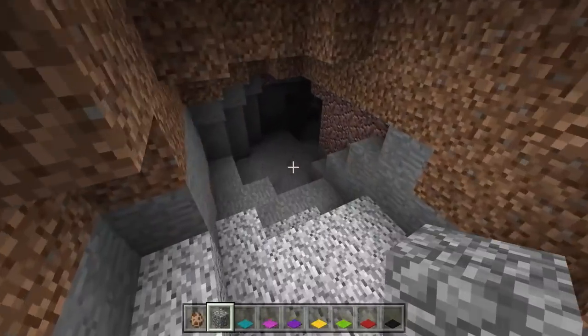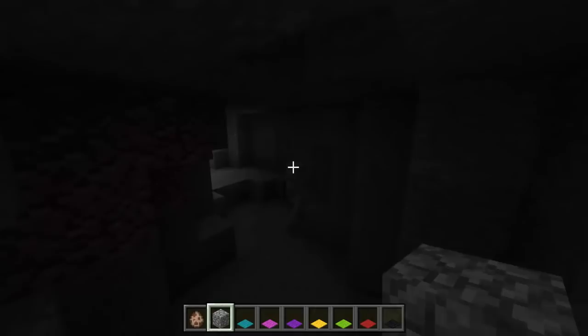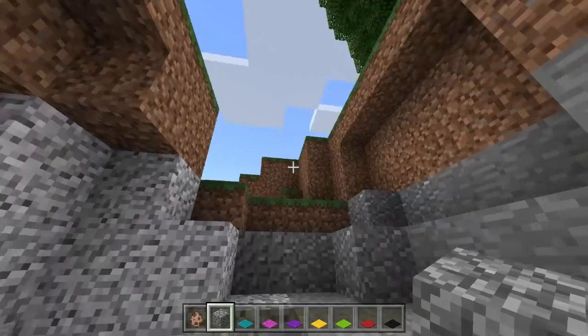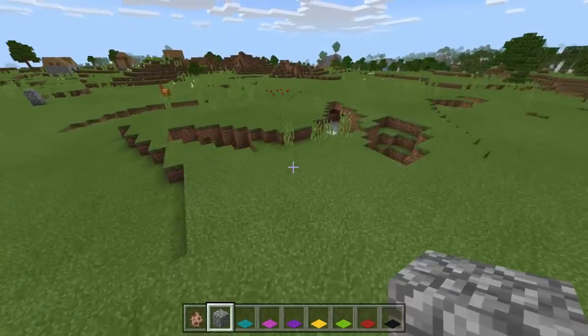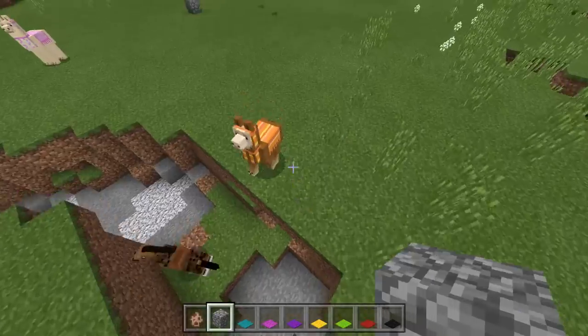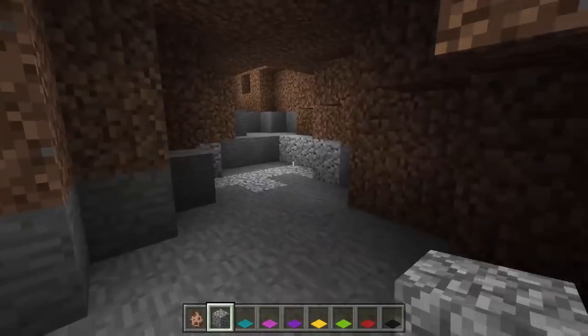Where did the horse go? Did it go in a cave? Not a skeleton — oh wait, I'm in creative. You gotta be aware of those skeletons. There's the horse — it probably went this way, down here.